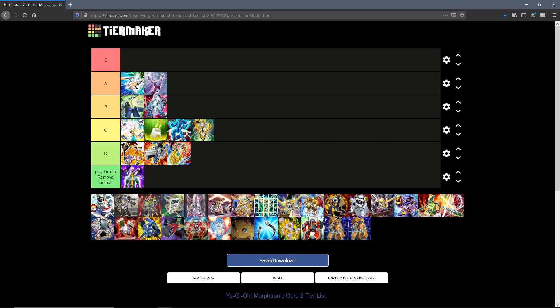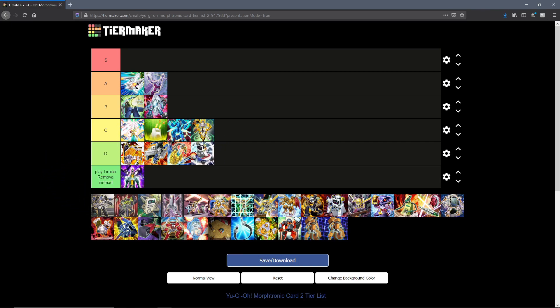Then we have Morphtronic Mix Up — a trap card that you can only activate while you control two or more Morphtronic monsters. You pick two cards your opponent controls, and your opponent picks one of them to be destroyed. This is D tier. The only redeemable quality is that it's Trap Trick-able, and that basically also applies to Morph Transition, but I feel like Morph Transition is infinitely better.